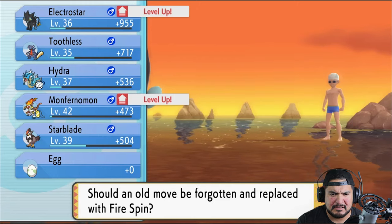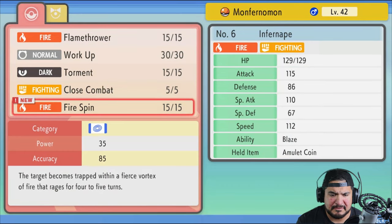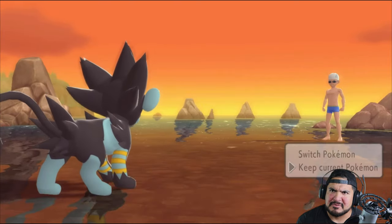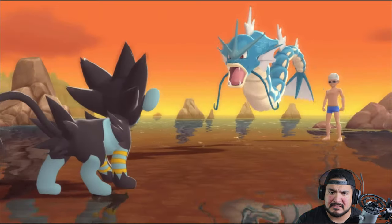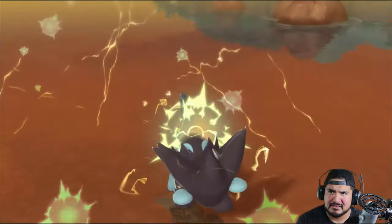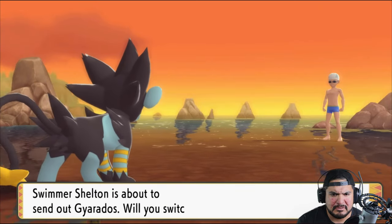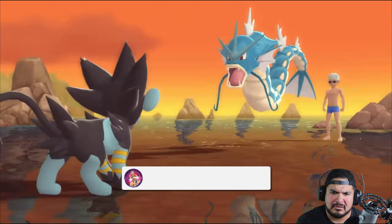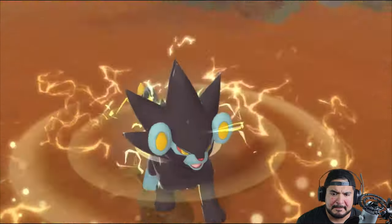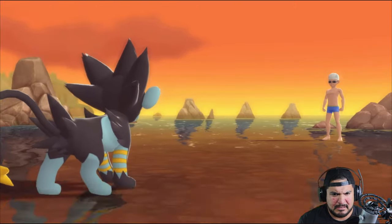Monferno grows to level 42 and is learning Fire Spin. Fire Spin is a special attack with 35 power and 85 accuracy — I don't need it at the moment. It's a continuous attack, it would work, but I don't want to use it right now. Here we go taking on another Gyarados. Remember guys, you're playing Pokemon Brilliant Diamond and Shining Pearl — the only thing they did right was bringing out the VS Seeker. Just like that, we're taking on more Gyaradoses. Shockwave for the win and Gyarados has been defeated!